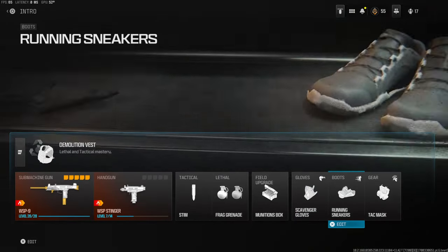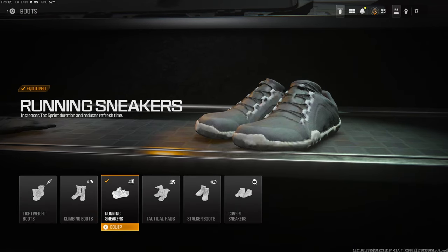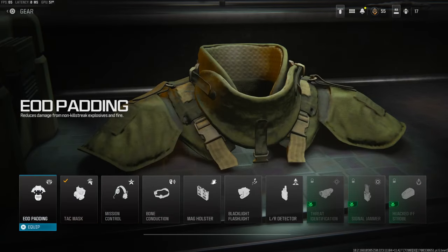So whenever I'm running around and I don't have the munitions box, I can pick up scavs off of dead bodies. The boots are the running sneakers — I was using lightweight boots but I noticed this increases your tac sprint and reduces the refresh time, so it's definitely a lot better. I'll also be using the covert sneakers sometimes since people like to sound whore a lot. On the gear I use the tac mask, and I do flip between EOD and tac mask depending on how I feel during the game.